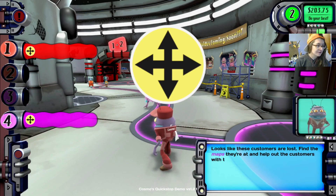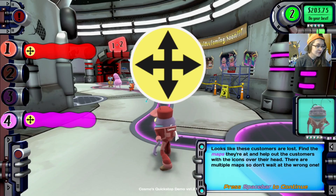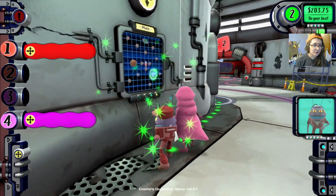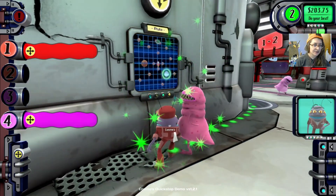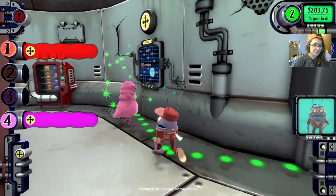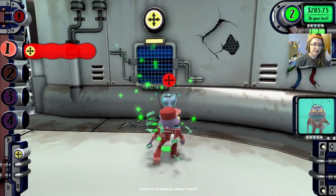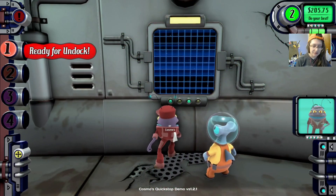Looks like these customers are lost. Find the maps they're at and help the customer with the icon over their head. There are multiple maps, so don't wait at the wrong one. Hi, what can I help you with? There you go — get out of here. Now you — what do you need? Don't hit the asteroids. You need to go to the same place. There you go, buddy.